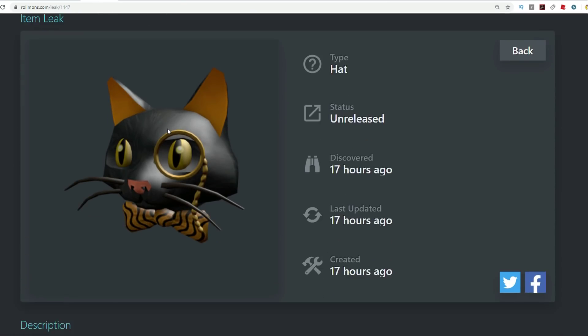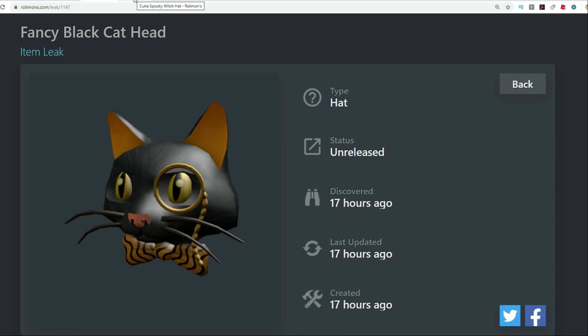So the next thing here we've got the fancy black cat head. It's fancy — I guess a monocle makes something fancy and so does a bowtie. So if you guys want to dress as a cat, we've got that really creepy cat that we got last year during the Halloween event and that one's just a little too creepy. This one's far more sophisticated than that one.